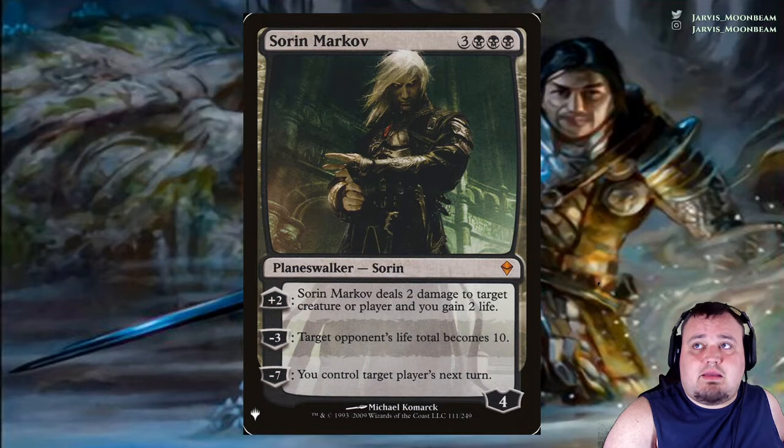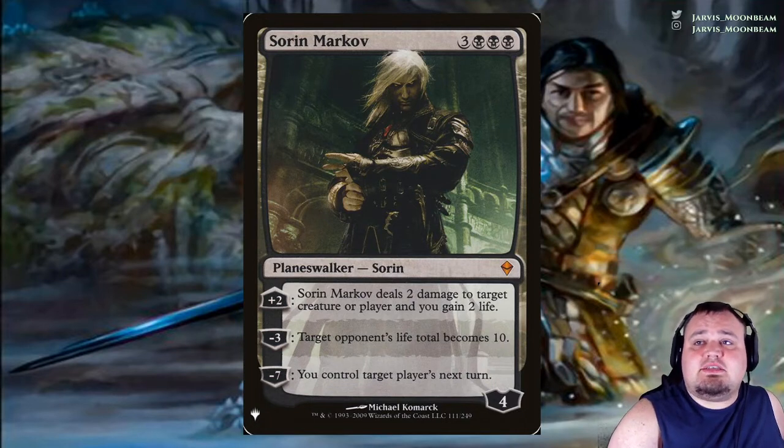Sorin Markov costs 3 black black black. Plus 2: deals 2 damage to target creature or player and you gain 2 life. Minus 3: target opponent's life total becomes 10. Minus 7: you control target player's next turn.